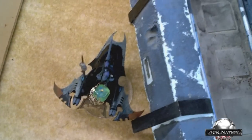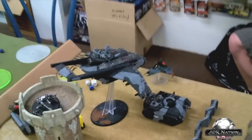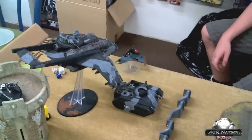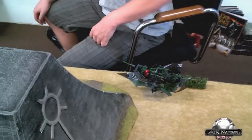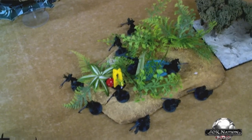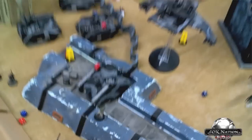Imperial Guard moved up to block the Warlord from the Archon. Shooting stripped a hull point off a Venom and prevented it from moving. A Vendetta came on and sky-fired into the Razor Wing, knocking down two hull points and destroying a disintegrator cannon. The other Vendetta went into hover mode and shot at a Venom, but it survived thanks to going flat out. The Manticore for the third time did nothing, scattering 11 inches off the board. The Razor Wing had to evade and will likely fly off the table. Jet bikes suffered no casualties. My Scourge failed to arrive from reserve and will come in heroically on turn 4.